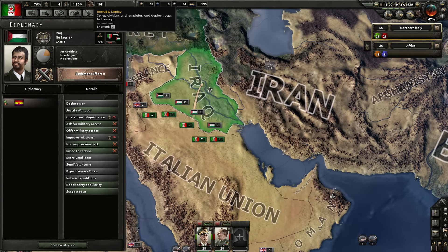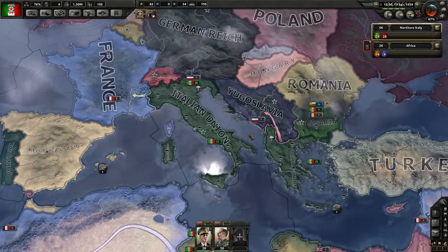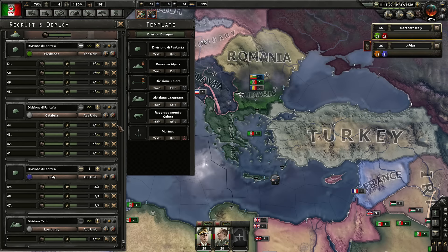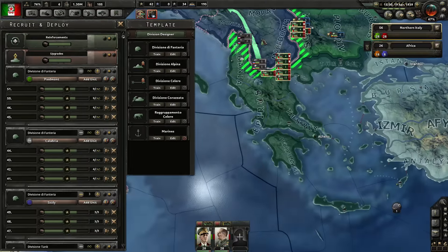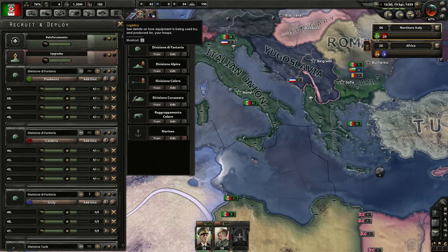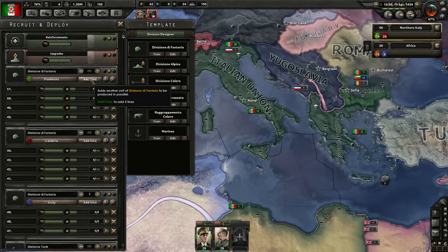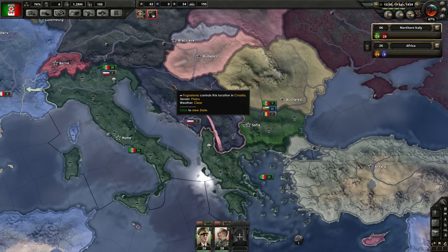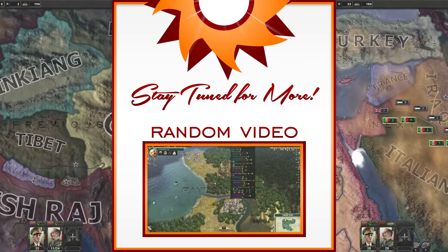That was a pretty successful episode — we took out Greece. The next step is probably going to be Iraq; I think I'm going to justify a war goal and take out Iraq. Things are working very well for us at this point. Reassigning some divisions and potentially adding more infantry since we have so much equipment now. That was this episode — I hope you all enjoyed, thanks for watching, and definitely stay tuned for more. Bye!